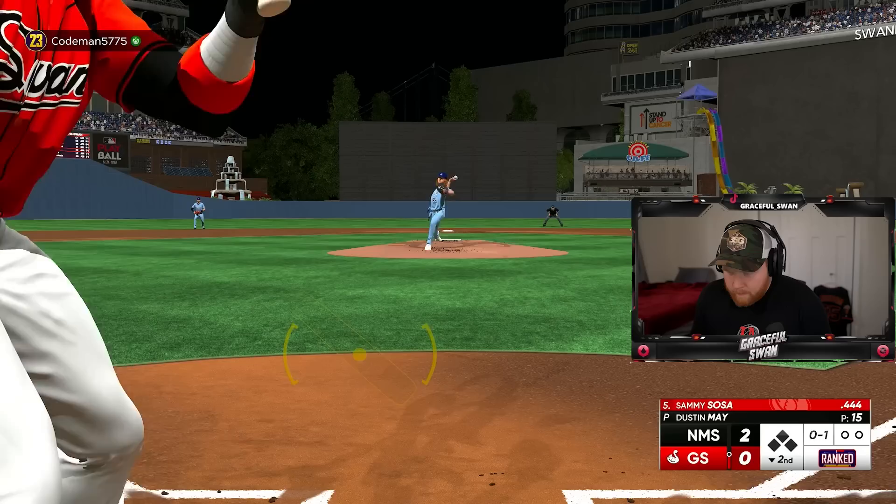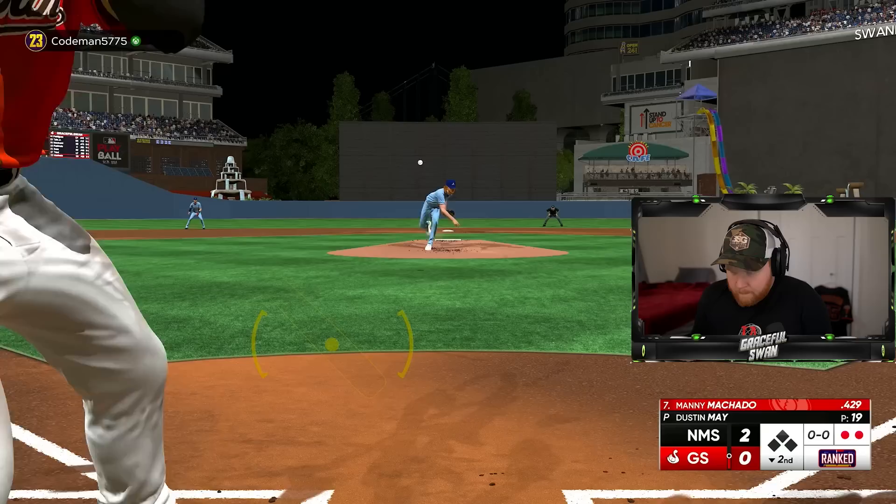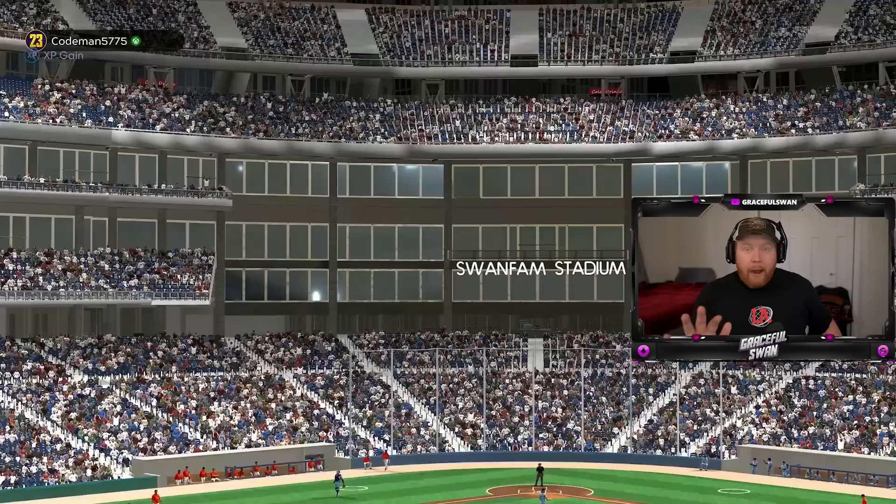Yeah, get out of here Jazz — Bob with a dominant second inning. Get through — find a way. Damn, that cutter got me. Get off the wall, get something — no, oh, I'm in pain. Batting seventh at third base we got Manny Machado.